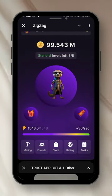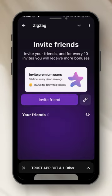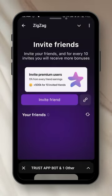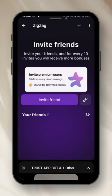The Friends section is where you invite friends. For every 10 invites you get bonuses — 5% from every friend's earnings, and 500k coins for 10 invited friends. If you invite a premium user, you get even more. Copy your invite link, send it to people, and they become your downline — so I can receive my 5% from their earnings.